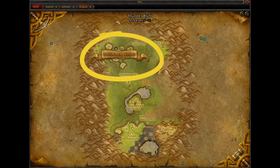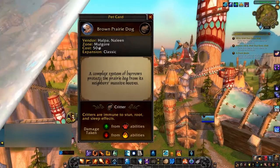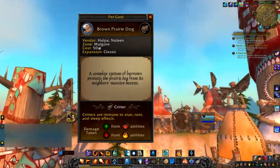Then you'll want to locate Thunder Bluff, the capital city for the Tauren. Once there, you're going to locate this area — it is a teepee with a windmill on the top of it.